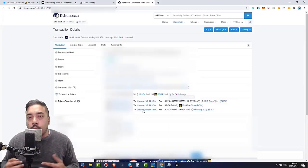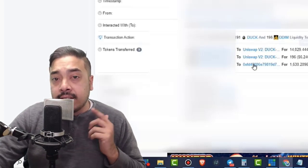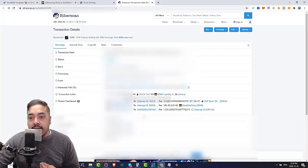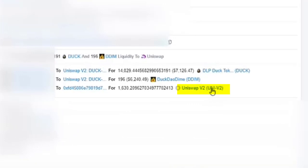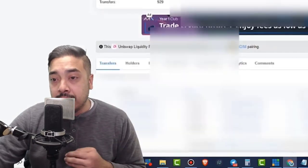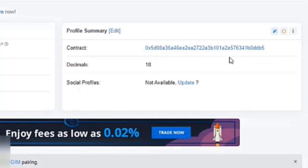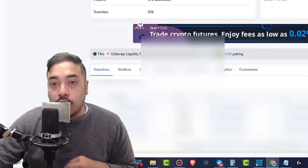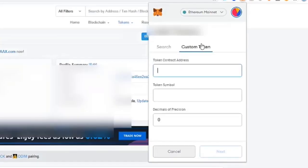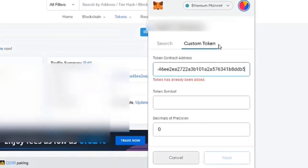Once that's done, you might be wondering where your LP tokens are. Just like you added Duck to your MetaMask through the custom token area, the same is true here. Click that transaction notification — it's going to bring you to Etherscan in the Block Explorer. Right where the cursor is, click that link; this gives you your LP token contract address. Head over to your MetaMask, go to the Asset section, scroll down to Add Token, go to the Custom Token tab, and copy and paste that contract address there.